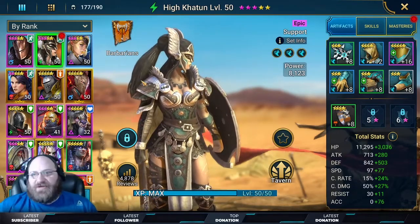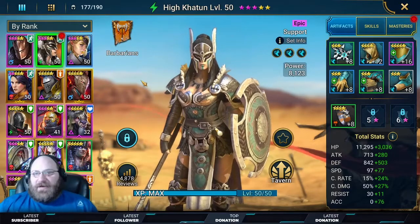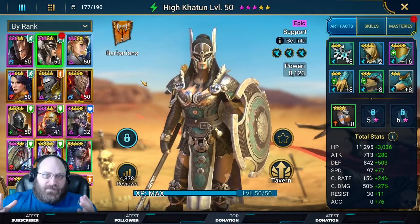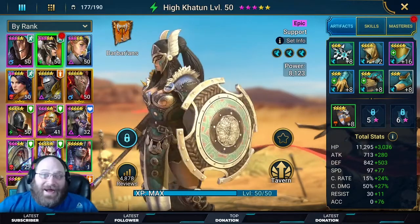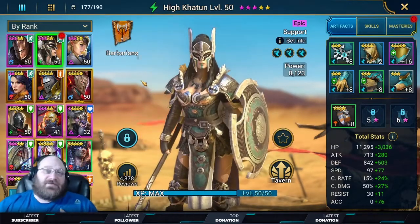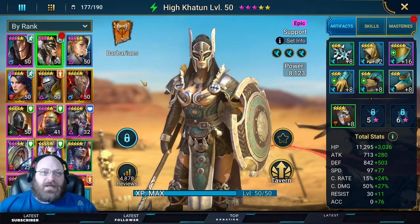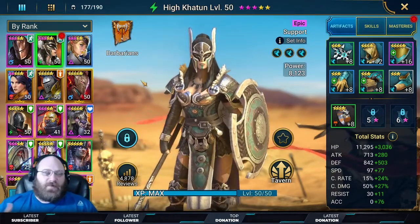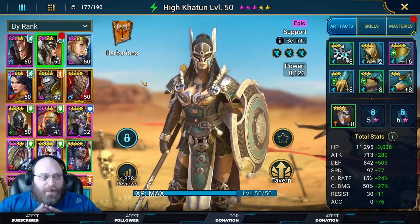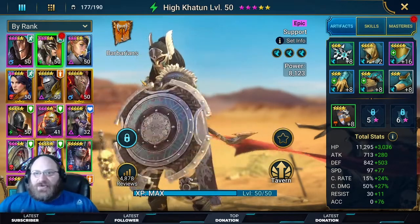Welcome back to another Raid Shadow Legends video with me, MediocreGamerMan. We're talking about mid-game, and one of the things that a lot of players have a hard time with — I know I do, still being in the mid-game grind — is the arena. The arena meta is kind of fluid right now because of swift parry and reaction gear, but for bronze and moving into silver, the meta is still speed.